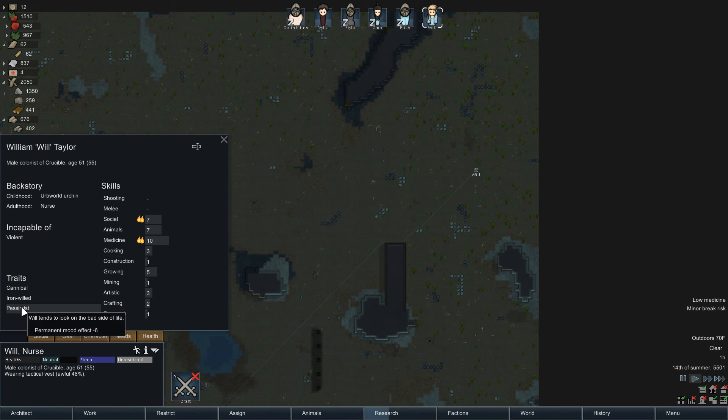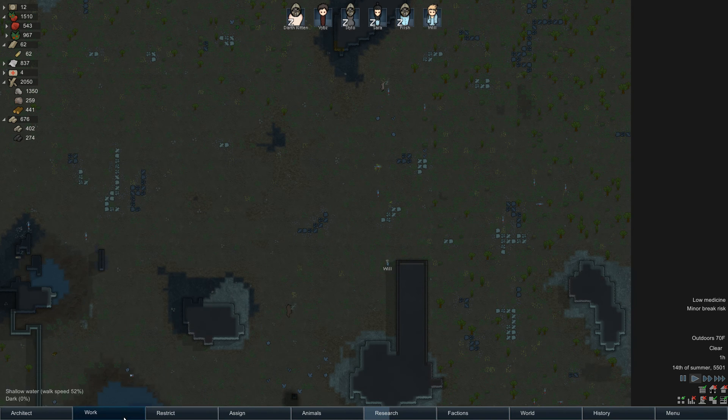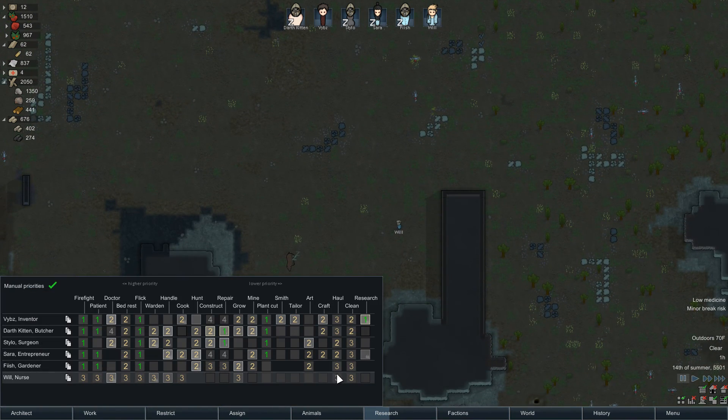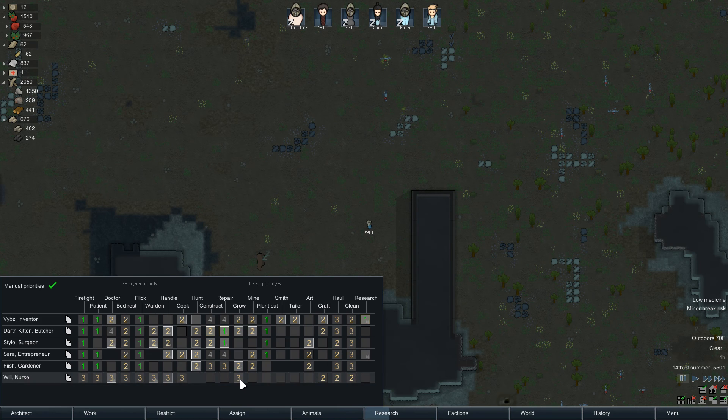He's a cannibal and a pessimist, but he's also iron-willed, which seems to balance that out. He's pretty good at social and medicine — otherwise not really good at anything else. It looks like he's going to be a pretty much dedicated hauler and cleaner. He doesn't have many other uses, so he can at least make some wood. He has a five in growing, so even though he won't learn it quickly, I'm willing to let him do that.